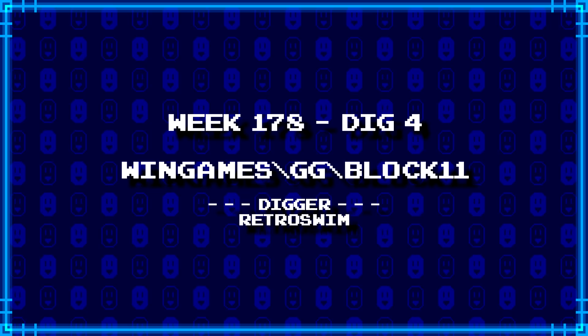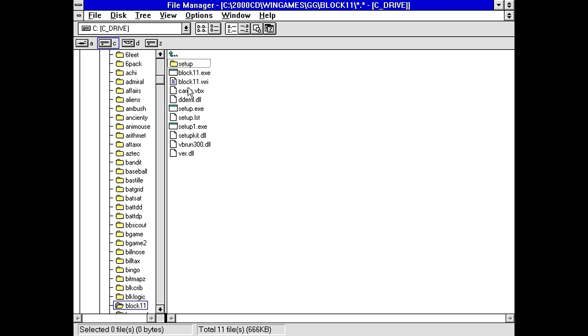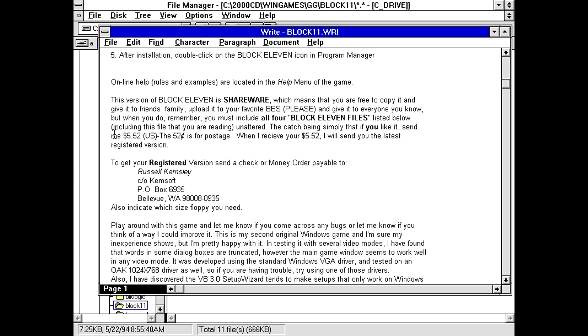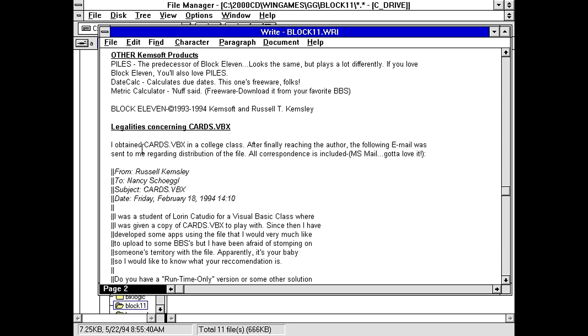And our last dig for today comes from Retro Swim: WinGames\GG\Block11. Hopefully this will actually be like a game. Well, it's in the GG folder, so that's usually a good sign. Block 11. I've got a couple setups and we also got the executable, so hopefully it runs without having to run the setup. Block 11, copyright 93-94, Chemsoft by Russell Kemsley. Well, that explains the name. You require a three-and-a-half-inch floppy drive — no, I don't, probably to originally install it. The registration is only $5.52, and the $0.52 is for postage, so that's actually a pretty cheap price for Windows software. It looks like it might be a card game of some kind, because it looks like it's using the cards.vbx.